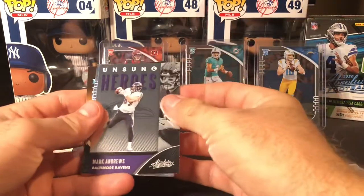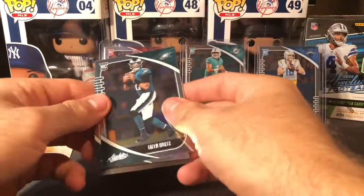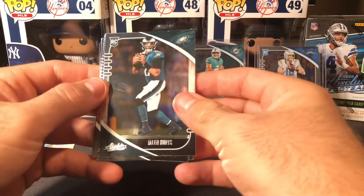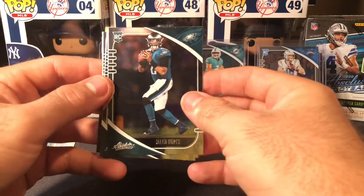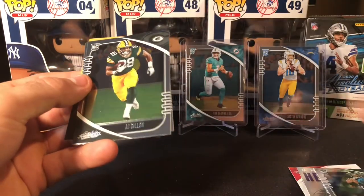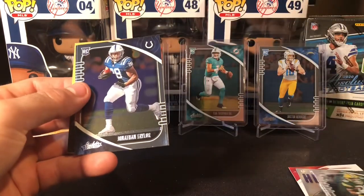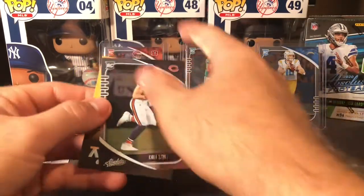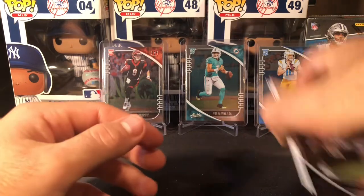Mark Andrews here. Ooh, Jalen Hurts — first Jalen Hurts there. A little banged up — I just smudged it there, but that's fine. An AJ Dillon, Jonathan Taylor, and a Cole Kmet. So far, very good box.